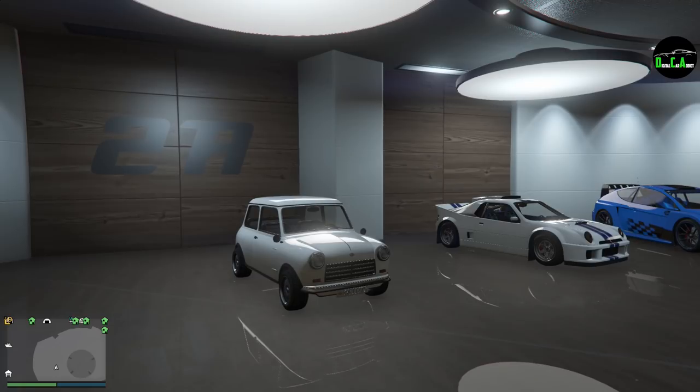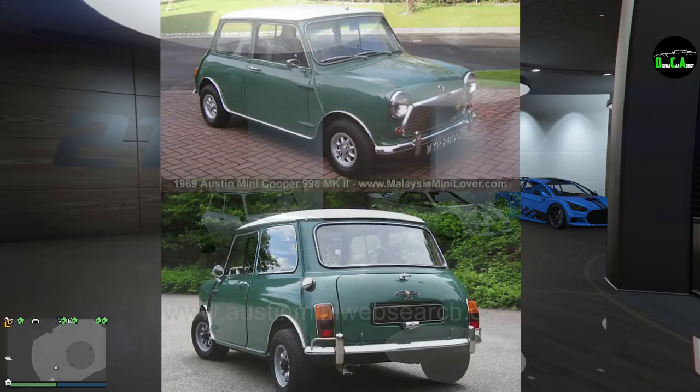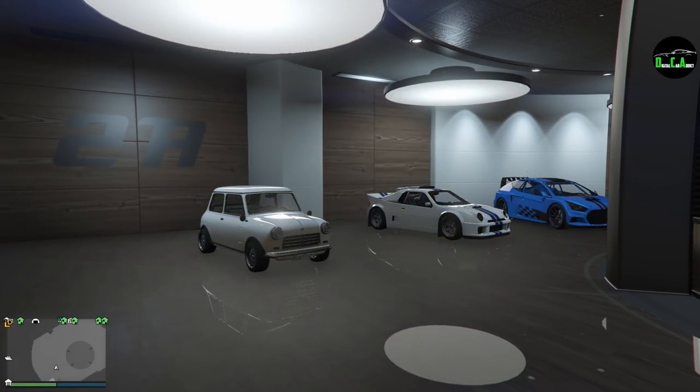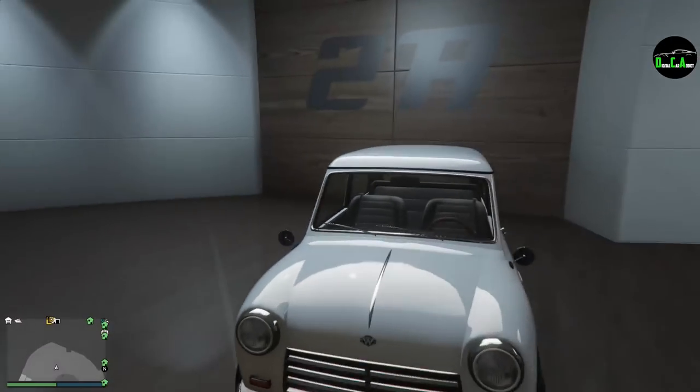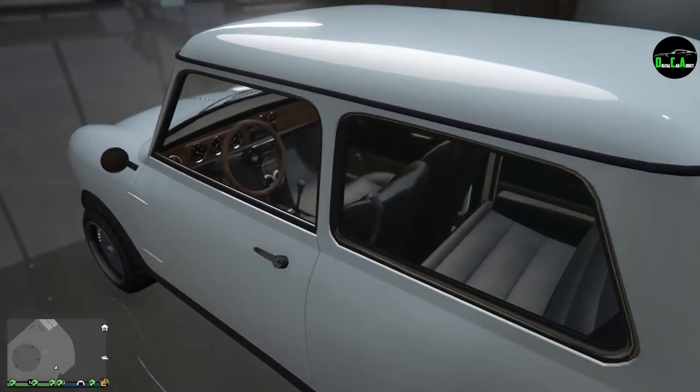So obviously it's based off the Mini Cooper, but which one? It's based off the 1967 Mini Cooper Mark II — that's what it's primarily based off of. You could say it's like the 1999 model, but it's not; it's mainly the '67 Mark II. I'm sure there are probably upgrades that can make it look like the newer one, but we'll see once we go inside. Let's go ahead and do that.